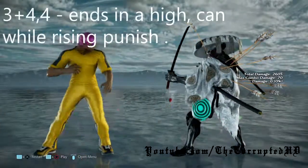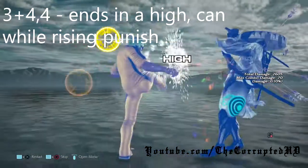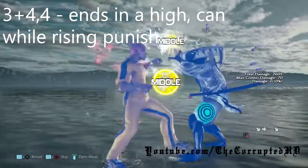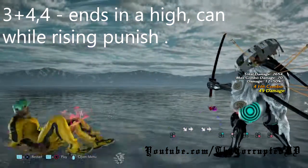Next up is 3+4 into 4. This is an old school move from Tekken Tag 2 and even Tekken 6, but they added a high extension for comboing. This move is very unwise to do when you're not comboing, but if you catch him slipping this is how you can make him pay for it.